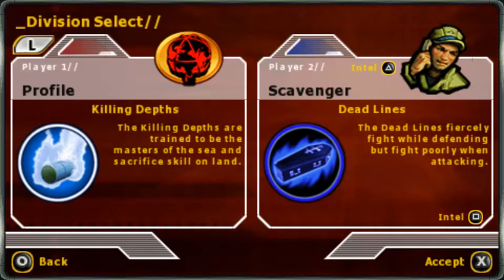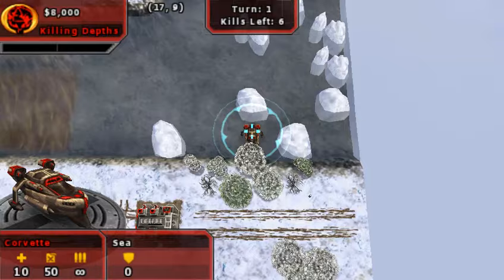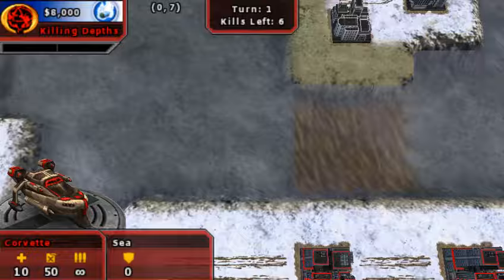And the other guy is... Andy again? Wait, I gotta look at this. Okay, so it's Andy with... better defense? That's strange. Anyhow, let's get to it. So there's some dialogue, then we're shown the map, and I'll explain all of this.